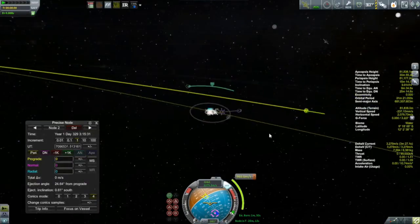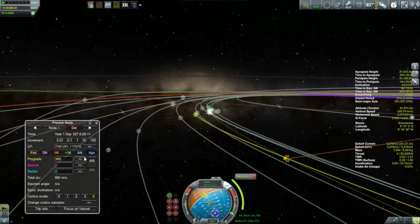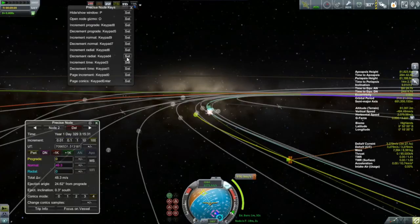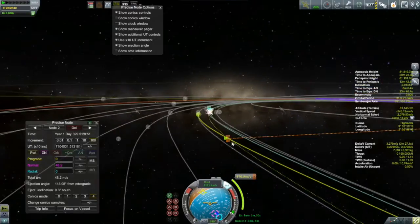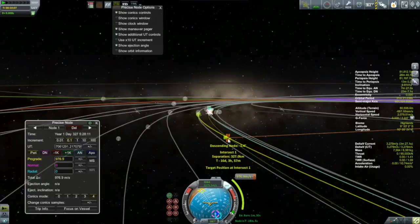So I set up a second node. One of the great things about Precise Node is it allows you to really easily bounce between two nodes and work with both at the same time. This normal correction is going to be done away from the periapsis — you want to do these correction burns mid-course where your velocity is quite a bit less, so these correction burns have more of an effect on your eventual trajectory. I eventually get my closest encounter down to about 130 kilometers with a normal burn of 48 meters per second, which is pretty good for now. I don't want to spend too much time on this because I won't be able to execute the first burn perfectly and I'll end up having to tweak the correction again anyway.